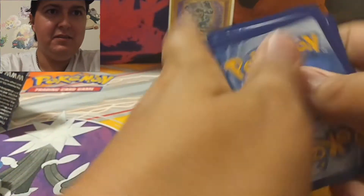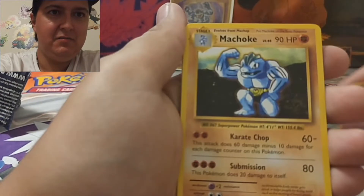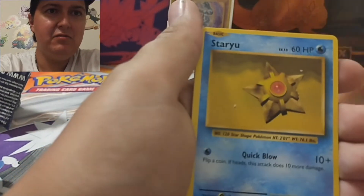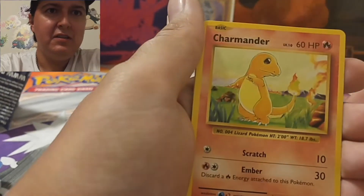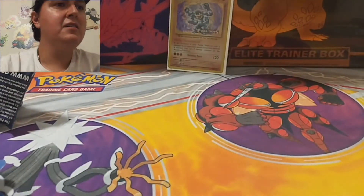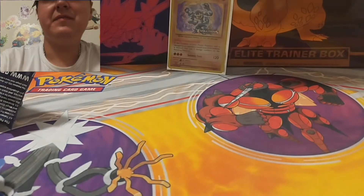Alright, so I know I've got to flip them. Let's see what we get: Switch, Machop, Full Heal, Ponyta, Doduo, Staryu, Seel, Charmander, and a Pidgeot rare. So nothing in that one. Let's go on to the next one.